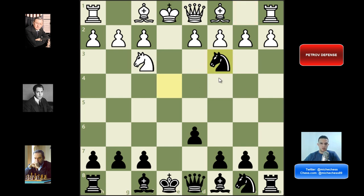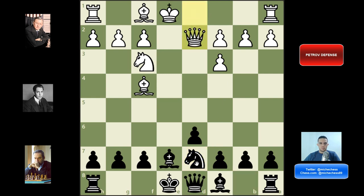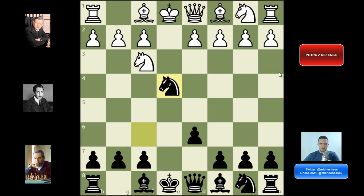After knight c3, we should capture on c3. They should recapture with the d-pawn so they can develop very quickly. At this point we can continue with bishop e7. They can play either bishop e3 or bishop f4, but bishop f4 is probably slightly better. Usually they will play queen d2 and try to castle queenside, though sometimes they castle kingside. Here we have many ways to play — for example knight d7, and after queen d2 you can play knight c5. The knight is going to be fine on c5, it's protected, and it's controlling many squares all over the board and on the queenside. That's the Nimzowitsch Attack.